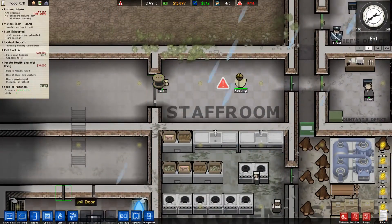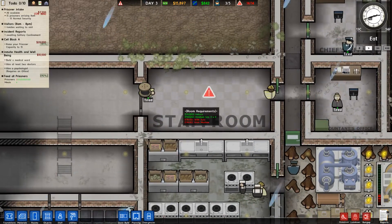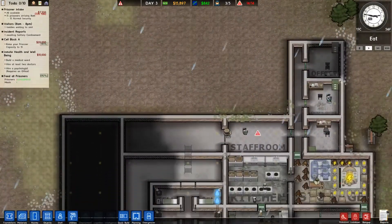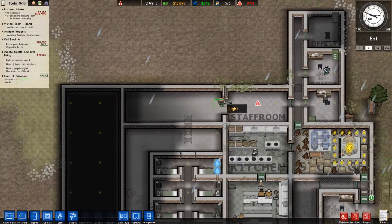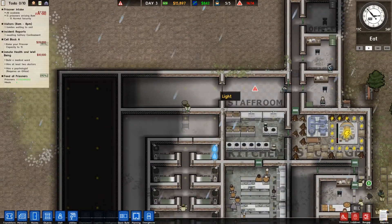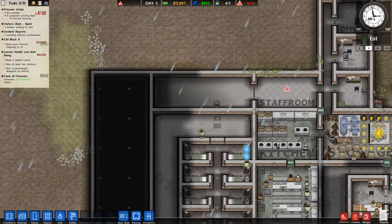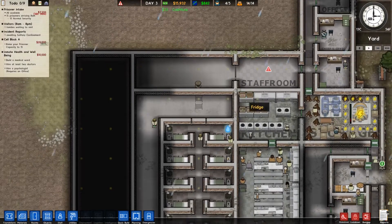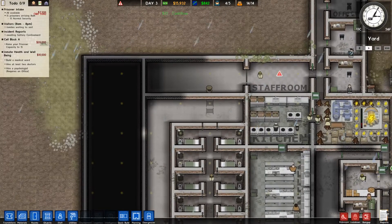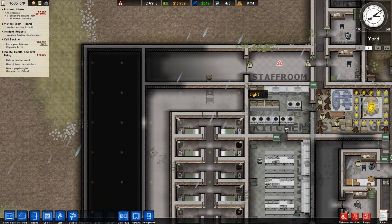Someone suggested I shouldn't have a large jail door between the staff room and the inmates. I was thinking of having stuff that staff and prisoners both need to access along here, so access right there would be good. But now I'm thinking — what if I made this one of the rooms they have to access, and the hallway continues straight up? The staff room would have its own direct access, or I could make a little staff-only hallway right here.